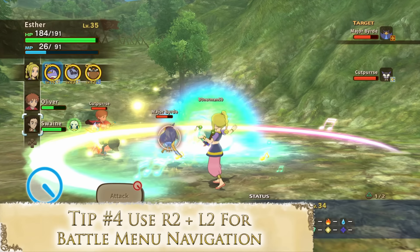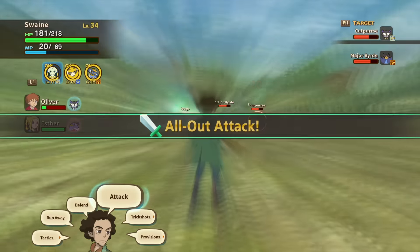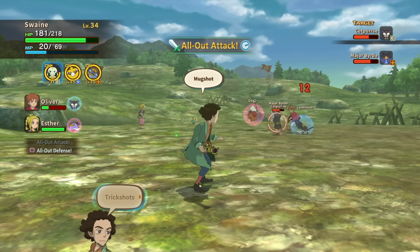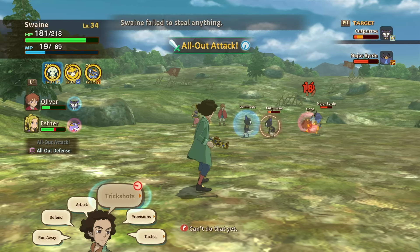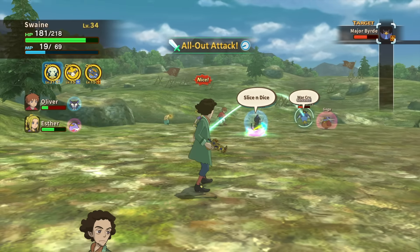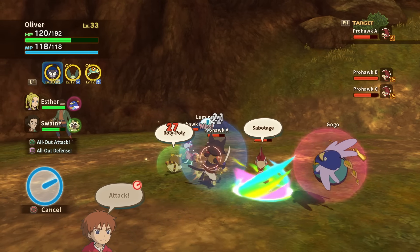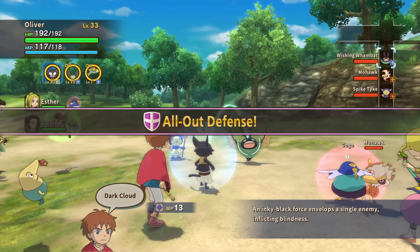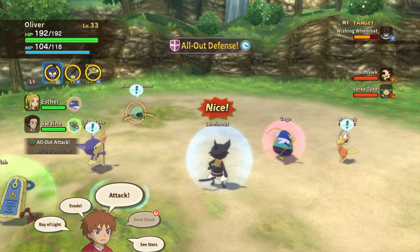Tip number four: use R2 and L2 for battle menu navigation. When in battle, you're going to be thumbing through different options between different party members and their familiars quite often. By default, you might instinctively navigate these menus by using the D-pad. While this is a perfectly acceptable way to play, you can also use the two triggers to navigate the menus, which is the way I recommend. This allows you to keep your left thumb on the control stick at all times, allowing you to set commands while you're moving around the battlefield. I found this to be a much more intuitive way to move around the menus as well, but try both and see which one you like more.